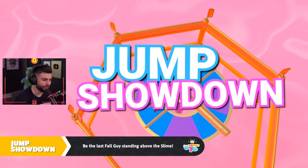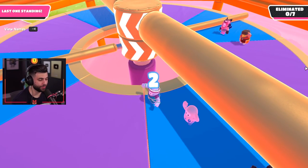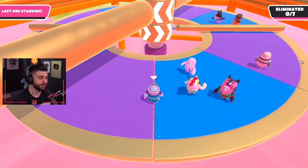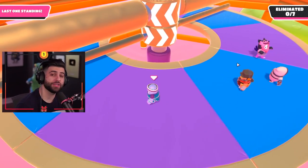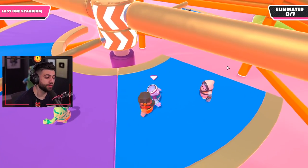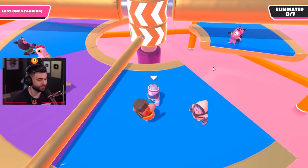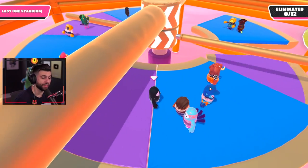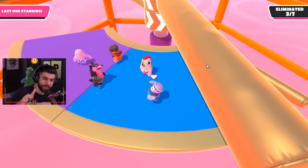Now we're jumping into Jump Showdown. You've made it through a bunch of stages and you're in the finals. In the initial stage you just want to avoid the spinning wheels, and the platforms are going to start falling down eventually. It's going to come down to just two platforms — you don't want to be stuck on your own. It's preferred to be on two platforms instead of one, because if you're on a single platform you end up having to make a jump.